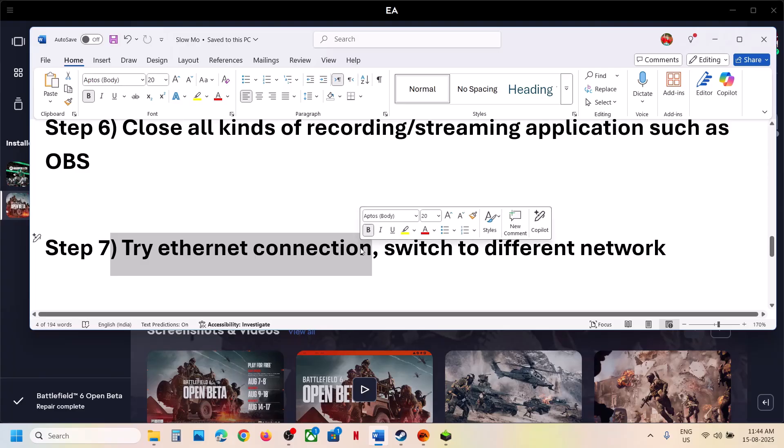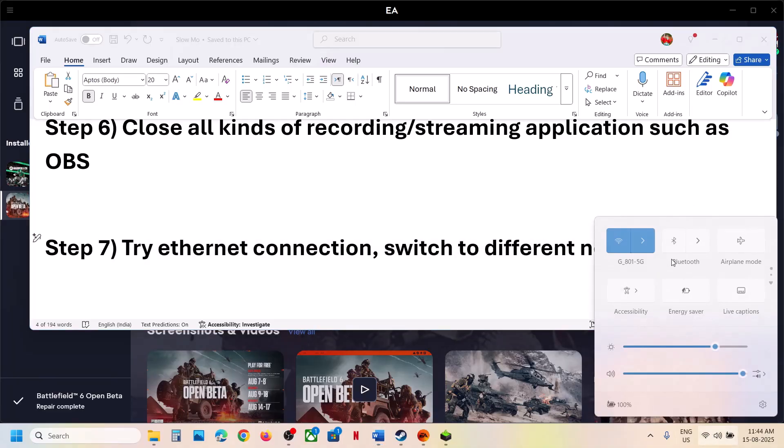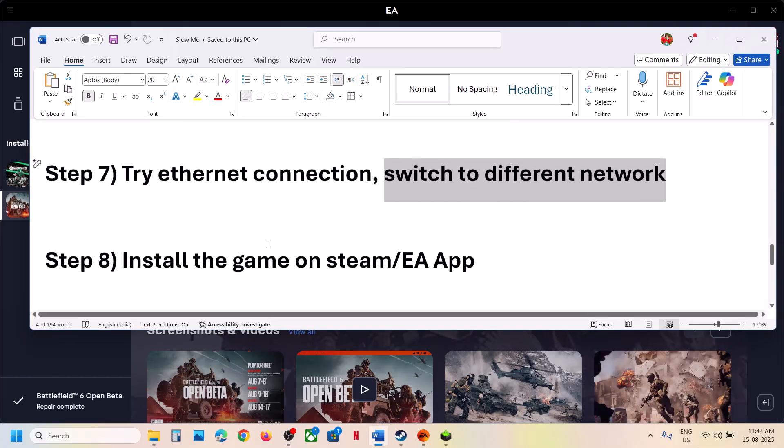The next step is to try an Ethernet connection. If your computer has an Ethernet port and you have an Ethernet cable, switch to a wired connection and check. You can also try switching to a different network if one is available. Make sure you have a stable internet connection and then relaunch the game.